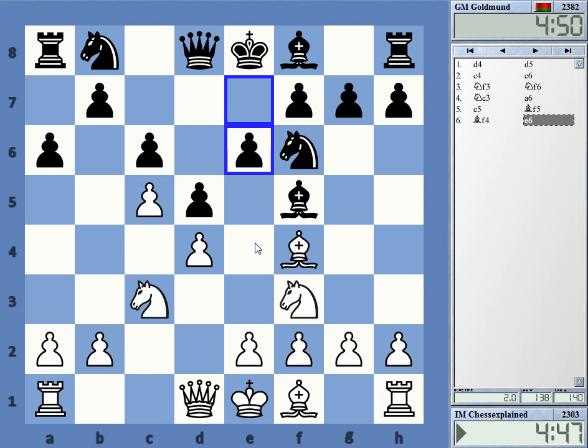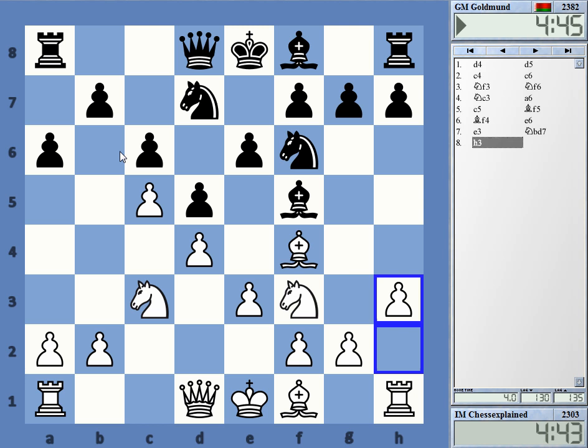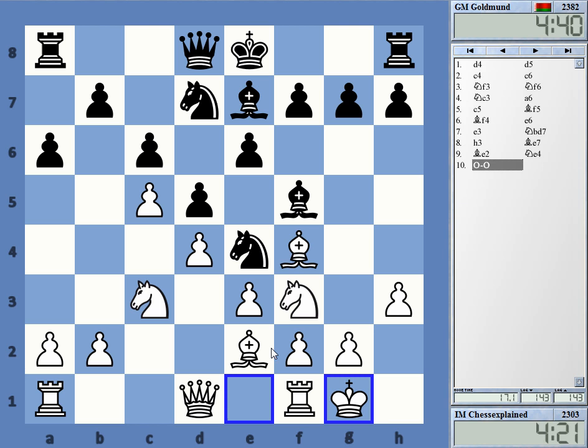We have a bishop f5 kind of setup here out of the Chivanenko Slav. Generally speaking, it's a line that is something between slightly better for white and equal. He's going for knight to e4 — the idea of this move is to play bishop f6 and e5 later. If I take it, bishop takes, he wants to take on f3.